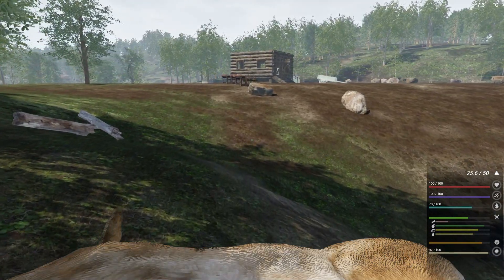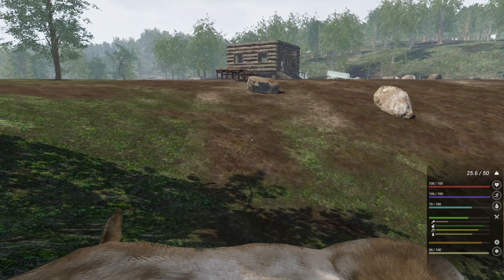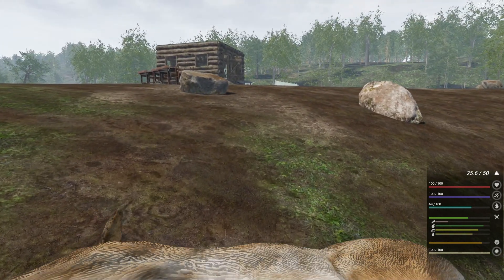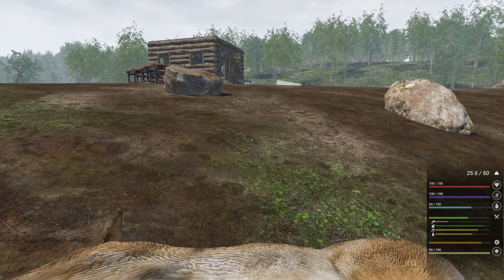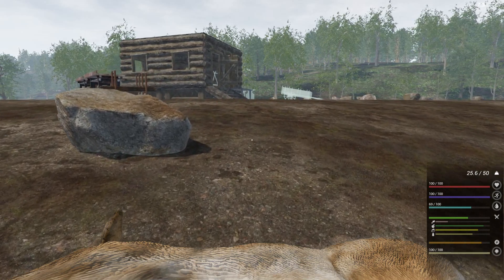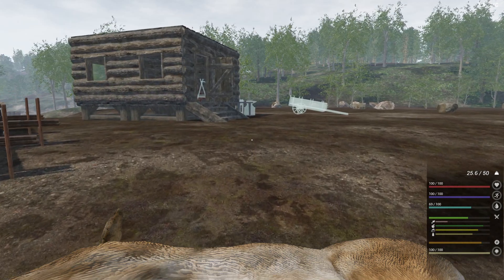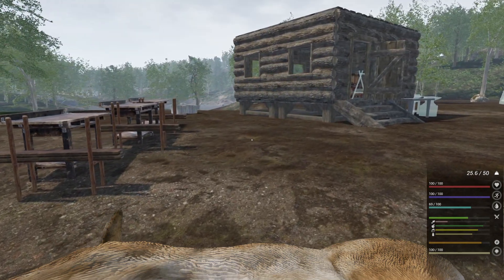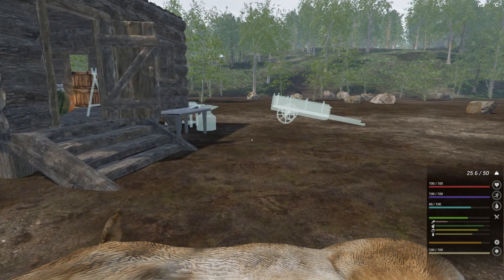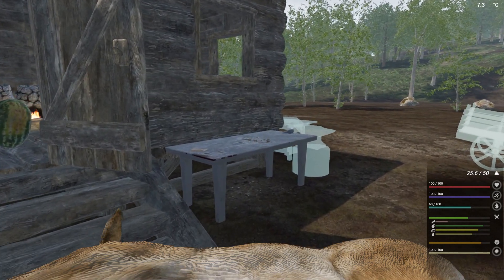We're going to need one more after this and we'll be able to make our quiver. This is a really slow walk - this is why you need the cart, you could put the animal on the cart and it will be so much quicker. But this is our first animal that we're actually going to carve. I'm afraid to drop them to see what it's going to look like, but we're just going to go right up to the bench and see how this works.